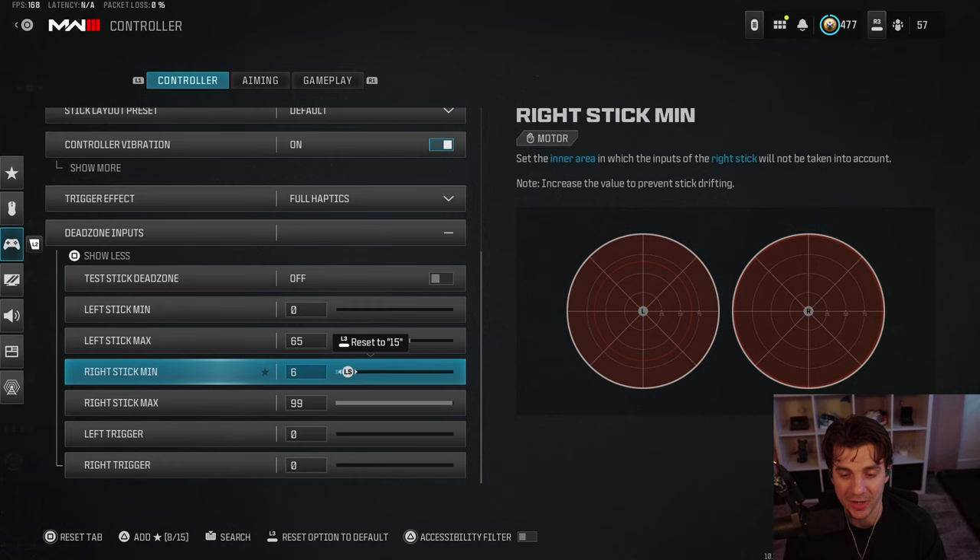65 is kind of pushing it — I usually do 65 to 85 depending on the controller. Now for the right stick minimum: a lot of the best content creators and pro players say you should play on a lower right stick minimum, and to a degree I fully believe that. But players like Selium, one of the best aimers in the world, plays on six and has played on six for a very long time.